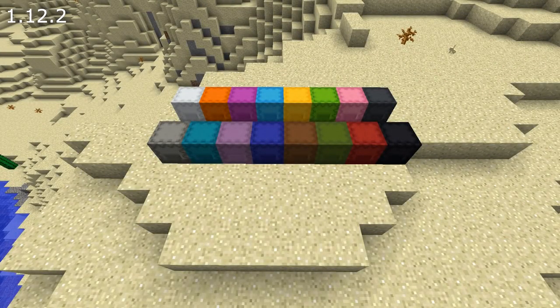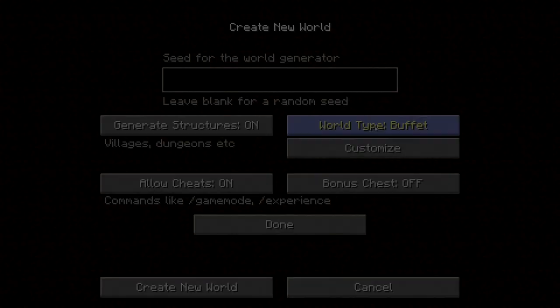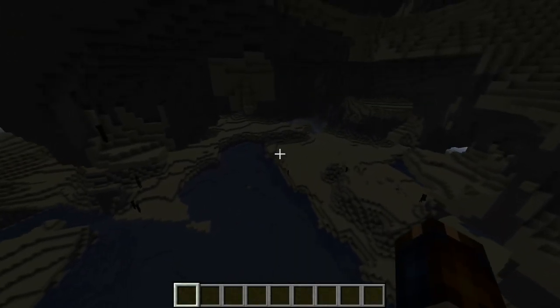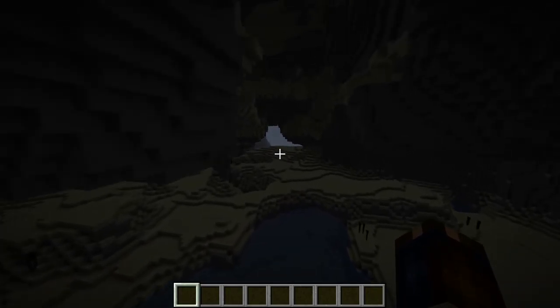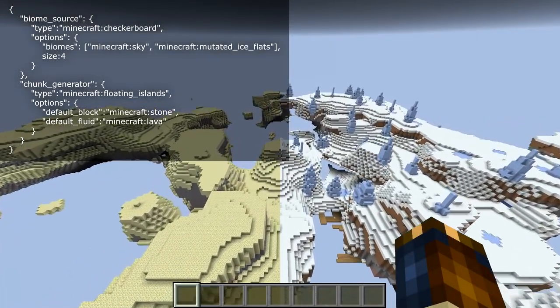Let's get into the changes in 18w19a, starting with changes to world generation and world management. Upgrade paths when you open older worlds have been improved. There are also new options for generating worlds: the Buffet generator type now has a caves option — that is the nether generator applied to whatever biome you put in. There's also multiple biome support by manually editing the JSON used by the generator, and there's a checkerboard option for that.